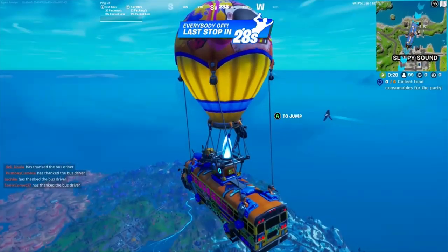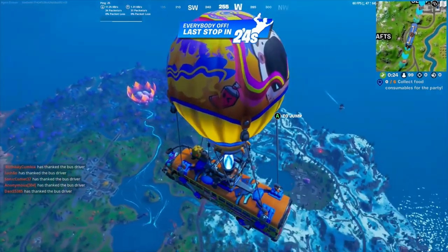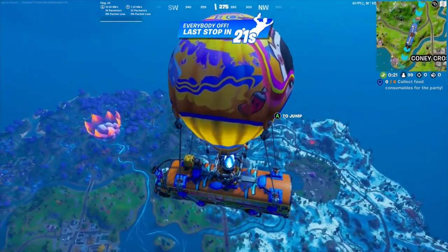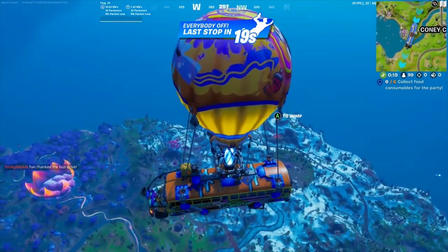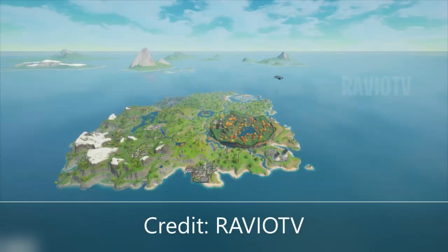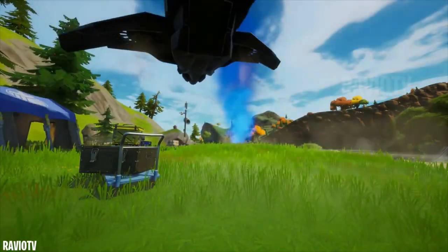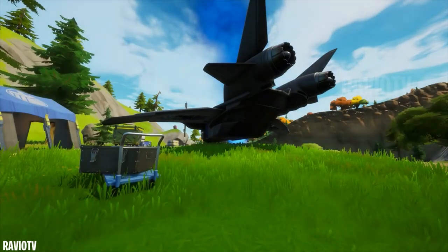In game now, as you're in the battle bus, an Imperial ship flies past to one of the random locations, which lands with the new Darth Vader boss and a few stormtroopers. It reminds me of Chapter 2 Season 4 with the Marvel Quinjet landings. The Darth Vader ship is almost identical to these landing sites.